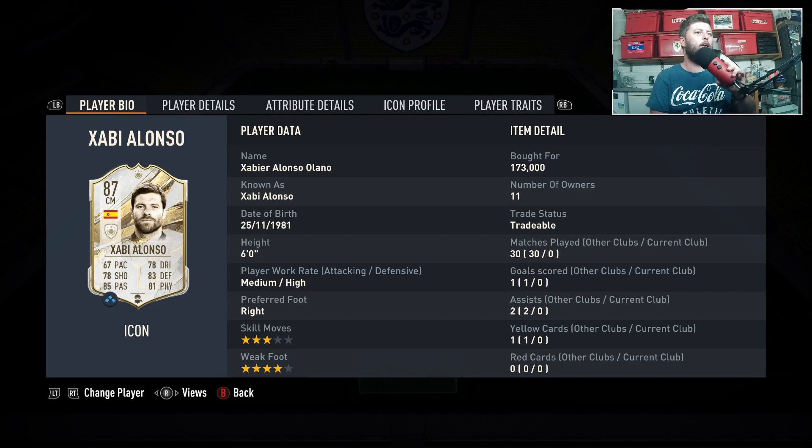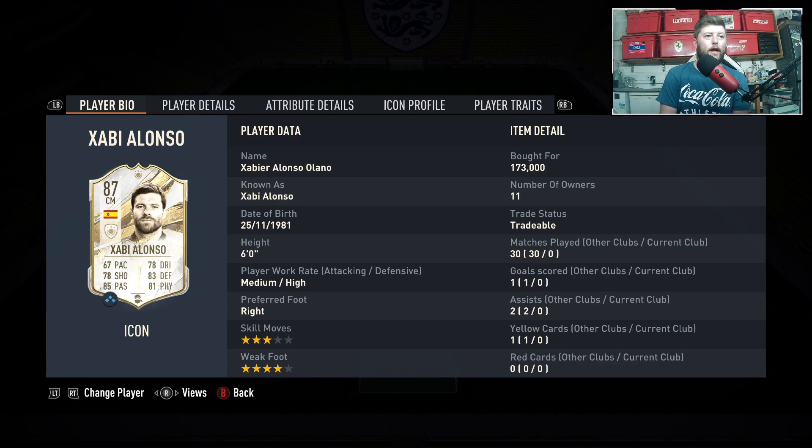Today we are looking at Xabi Alonso, the 87-cent mid who is new into the game. He is normally a CDM — we've changed him purposely for chemistry reasons. He's a four-star freestyle new icon, with an 87, 89, and 90 version, all being CDM. Going through his career, it's quite an interesting card. Speculation straight off the bat: he is going to be a starter icon, and that is it.